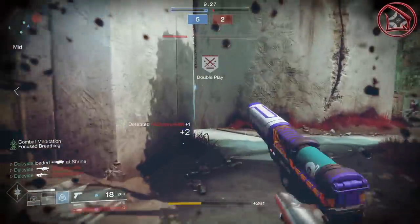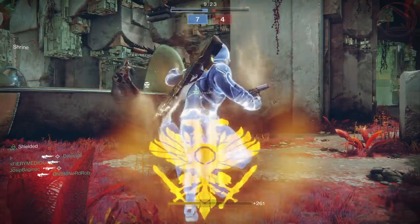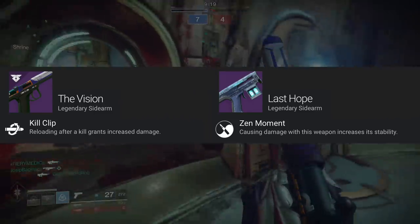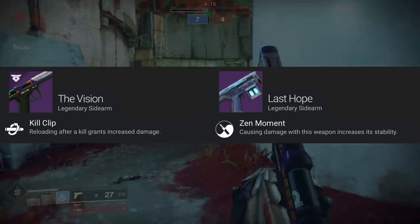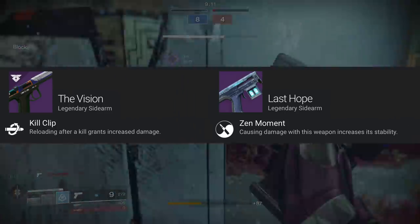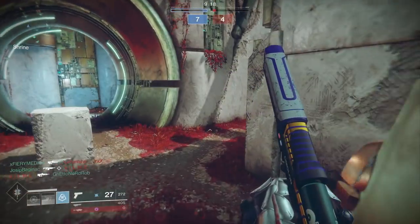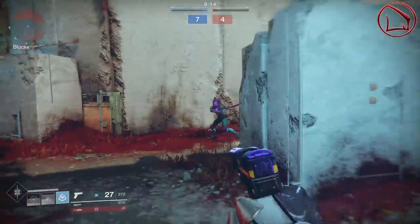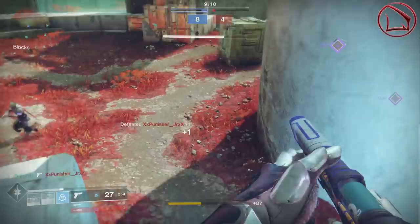Now where things get a little bit interesting is when we understand each weapon's very first unique intrinsic perk. As you guys can see right there on the screen, the Vision has Kill Clip, whereas the Last Hope has Zen Moment. Kill Clip states that reloading after a kill grants increased damage output, whereas Zen Moment states that causing damage with this weapon is going to increase the weapon's stability. As far as Zen Moment goes, we'll get into that in a bit, but what we've got to understand about Kill Clip is the damage output associated with it after you get that first initial kill.